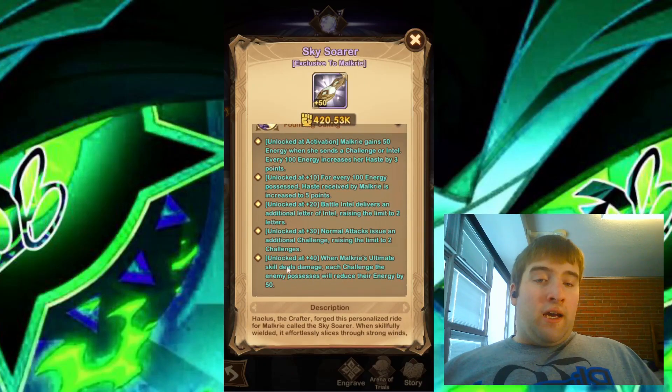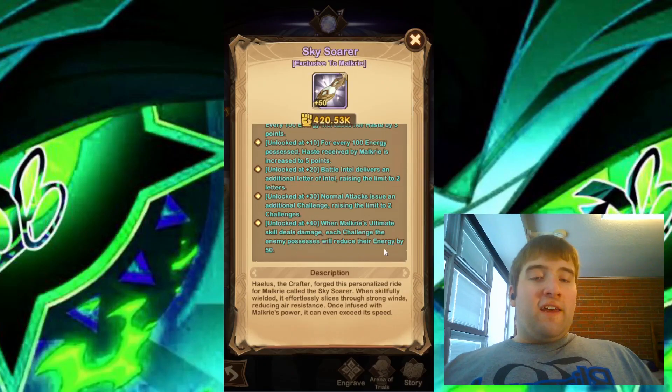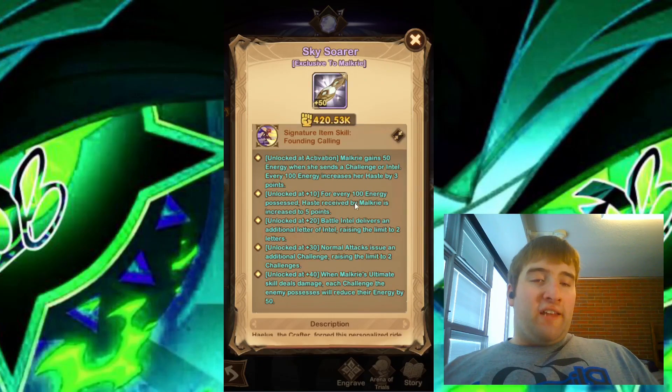And remember, they did just increase the signature item cap, so we have a plus 40 signature item now. When Malkyrie's ultimate skill deals damage, each challenge the enemy possesses will reduce their energy by 50. I really like the haste increase for every 100 energy Malkyrie gets. It doesn't look like there is a cap, so Malkyrie can gain pretty much an infinite amount of haste if she gains a lot of energy. Also, this signature item allows 2 letters of intel and 2 challenges on enemies, and allows the enemy's energy to be reduced by 50 if Malkyrie uses her ultimate skill when they have that challenge. Overall sounds pretty good.